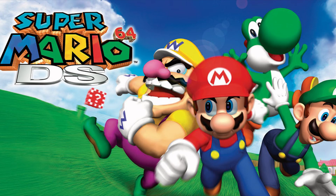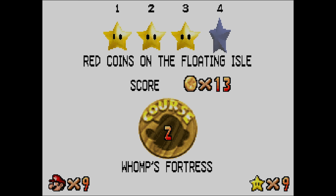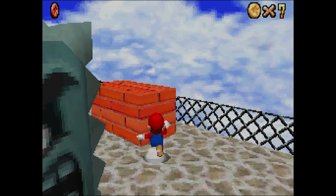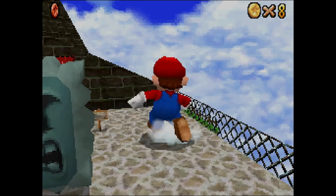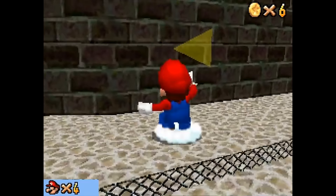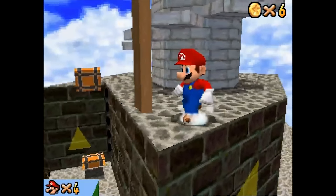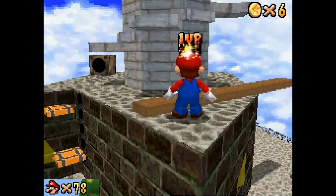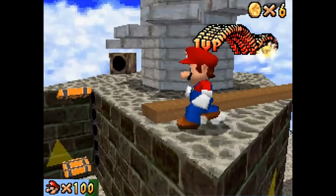Super Mario 64 DS holds one of the strangest 1-Up exploits you'll ever see. To pull this off you have to go into Thwomp's Fortress, select red coins on the floating isle, and break the block to gain the mushroom making Mario way bigger. Next, go to the corner so you can quickly teleport near the top of the fortress, then scale up the side of the wall and ever so slightly touch the wooden plank. If you did it just right, the plank will fall on you and you'll instantly gain an insane amount of 1-Ups for some unknown reason.